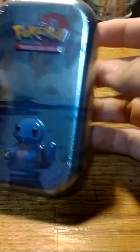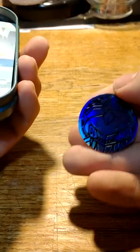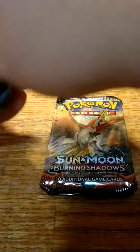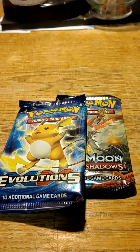Alright, we'll open up our Squirtle tin next. It comes with a Genesect Coin — that's what it is. The art card has Magikarp on it. It comes with Burning Shadows and Evolutions XY yet again. Still very nice card packs to pick from — it's a great selection in my opinion.